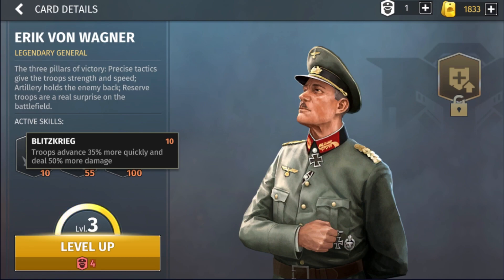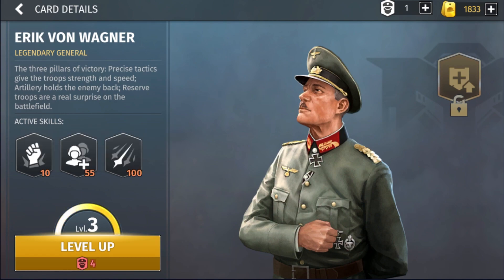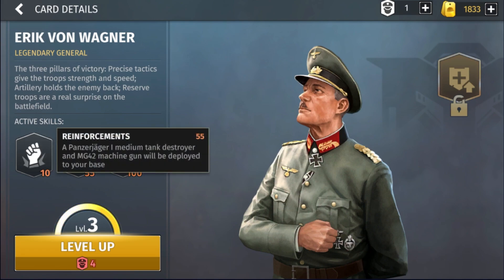The second ability is Reinforcements, which costs 55 commander points and gives you a Panzer Jaeger and an MG42 at the level of your general. Unless you've leveled up your commander, you'll get low-level units, so this ability isn't great honestly. The old USA commander had a similar ability giving a Wolverine and Rangers, which was way better since the Wolverine is a lot stronger than a Panzer Jaeger.